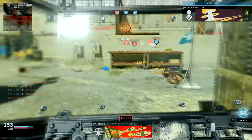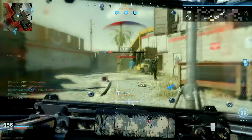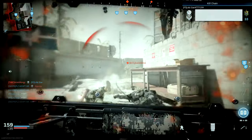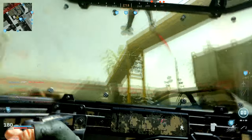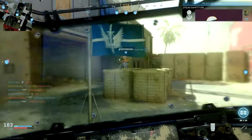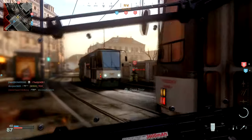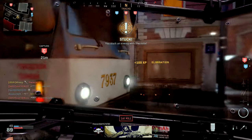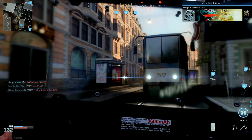When dealing with non-standard loadouts — whether for trolling or otherwise — things in games tend to have counters. The most irritating thing about riot shields is that the most effective counter is usually something you don't normally carry. I typically run frags instead of semtex and almost never run thermite. That's part of what makes these loadouts both trolly and effective: it forces the other team to adapt to what you're doing.